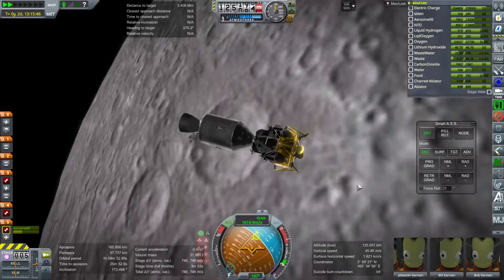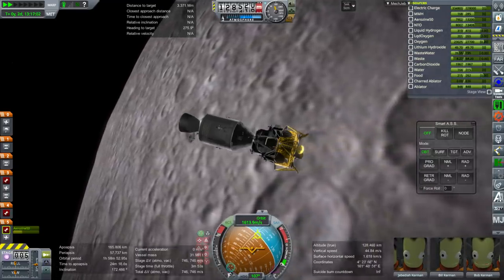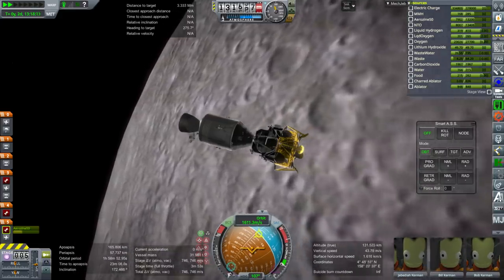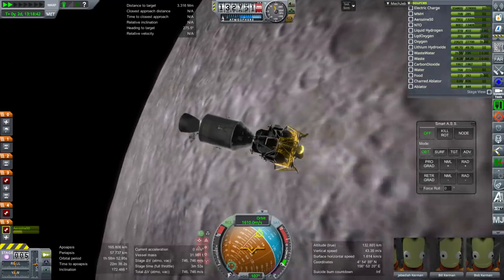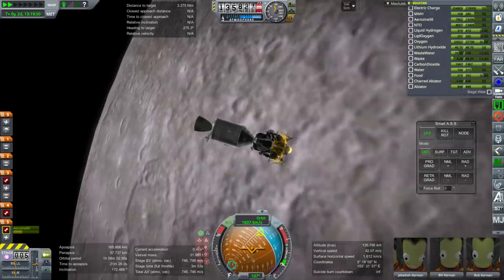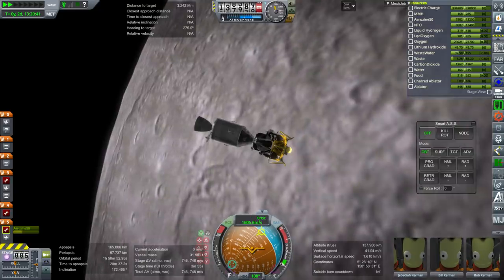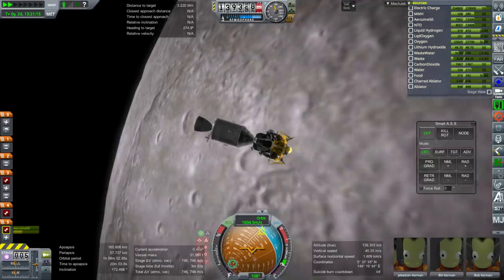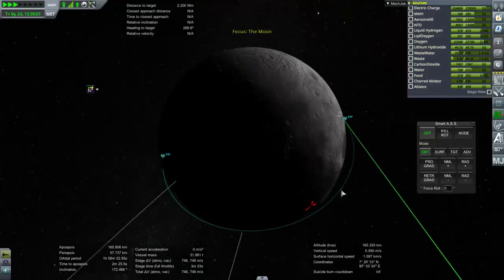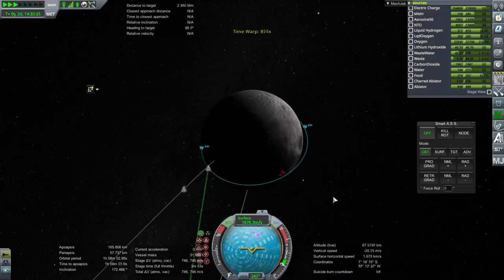They spent a long time around the moon — basically an evening — before actually trying to land. The lunar landing was four days and six hours into the mission. We've arrived early. The time we should have arrived for lunar orbit insertion was 3 days, 3 hours, 49 minutes. We're quite a bit early, and since we're already off schedule, I'm not going to obey the timing strictly.